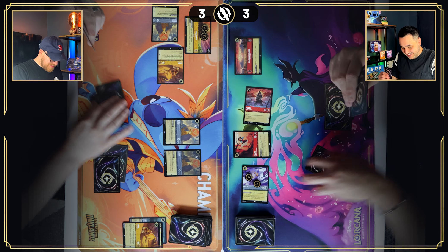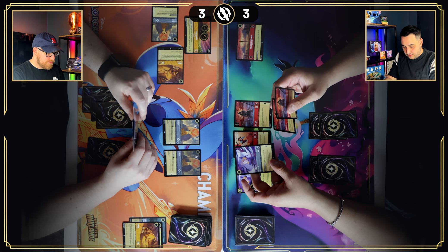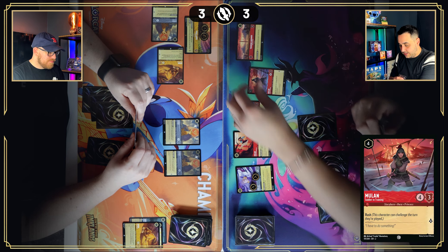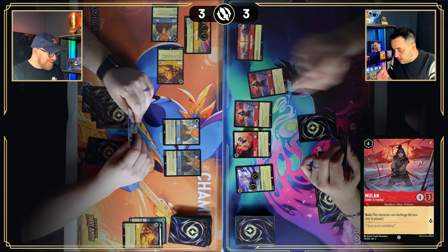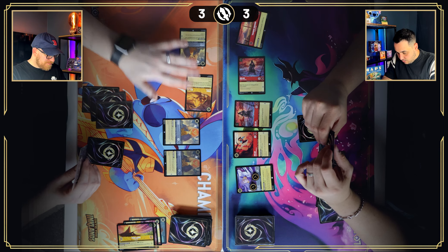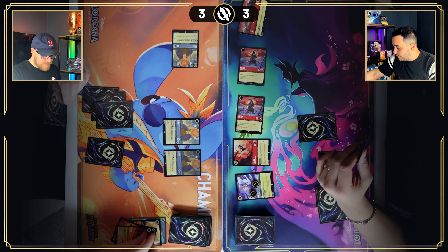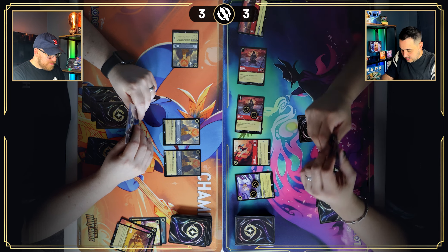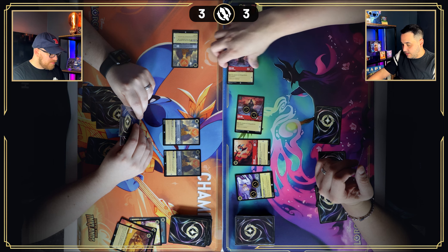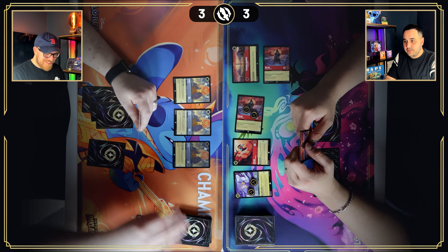Drawing for turn. I'll ink Shifu, then for four I'll play another Mulan, Sold in Training — four-three, quest for one, Rush. I'll go for the Pride Lands location to stop its ability. Pride Lands is gone — it's vanished. Then I'll use the other Mulan to deal two damage to Simba, and move the Rush Mulan inside Training Grounds.